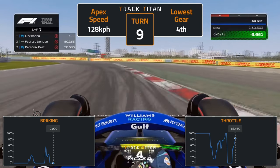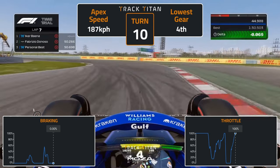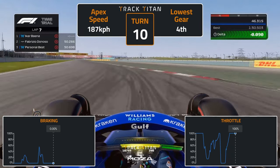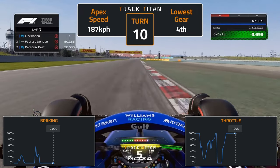Modulate the throttle and run up to the exit kerb to prepare for turn 10. Continue turning left. Use most of the red and white apex kerb at 100% throttle and avoid the exit kerb to give you a good run down the straight.